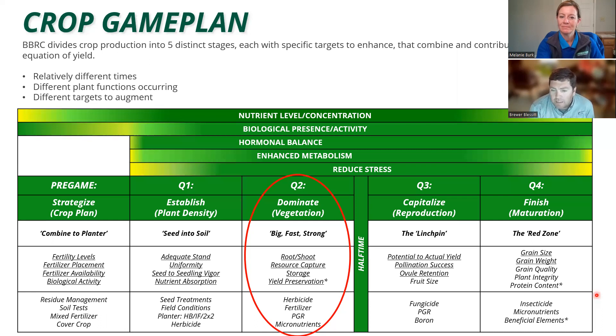The focus of today's discussion is really going to be on Q2, the early vegetative type window, but just a brief touch: the pregame is your strategy-developing time frame, anything from harvest of last year's crop to when we start this year's crop — fertility levels, placement of fertilizer, and biological activity. In the first quarter, you don't get too aggressive, but the purpose is to really get out on the field and get established. Our goals are an adequate stand, a uniform plant stand, and transitioning from seed to seedling — where the crop moves from relying on seed energy to actually photosynthesizing and making its own energy. The quicker we can transition through that window, the better.